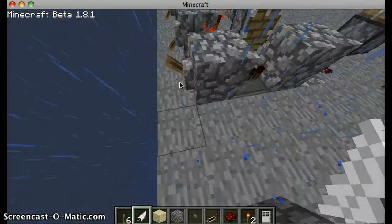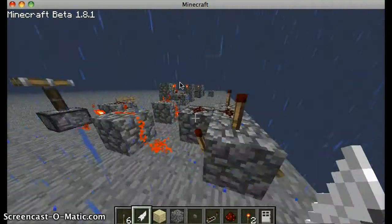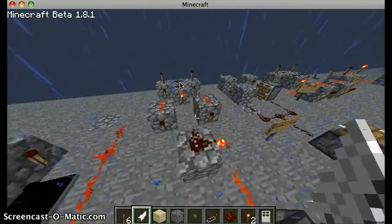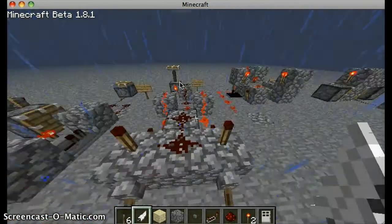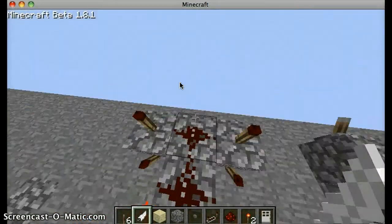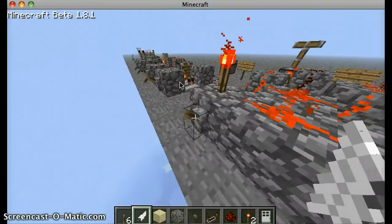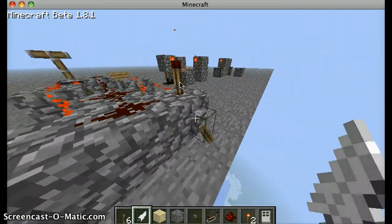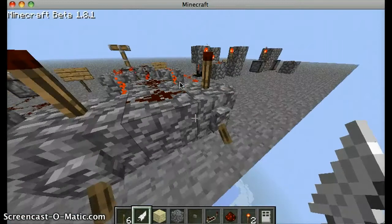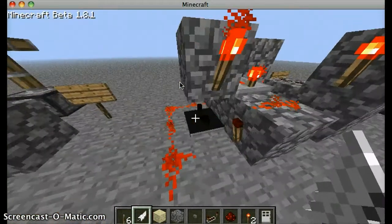I can actually hook up a repeating circuit to that, and then maybe use sticky pistons to make it look really cool. Now this one is an XNOR gate. These X's basically look like an X here, and this part is just to help the piston. What's really cool is it doesn't matter which one you use, it will just switch positions. Even if this torch is in on mode, these torches are both in on mode, it'll switch — pretty cool.